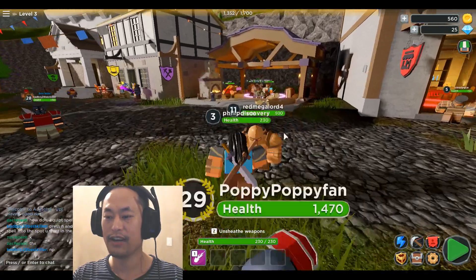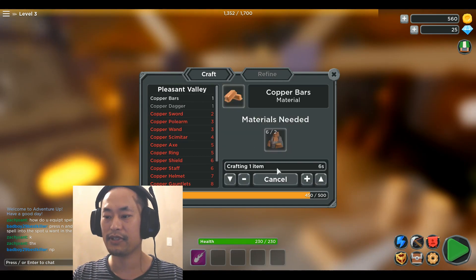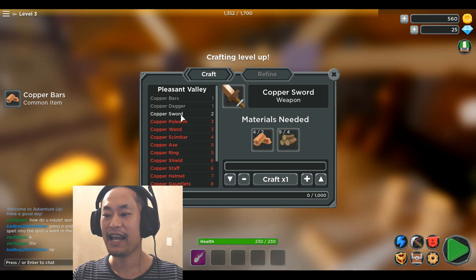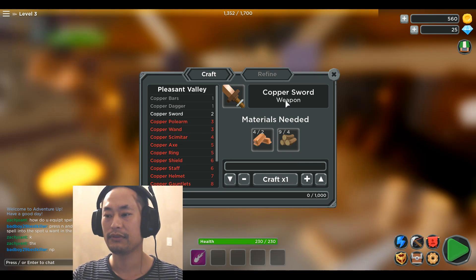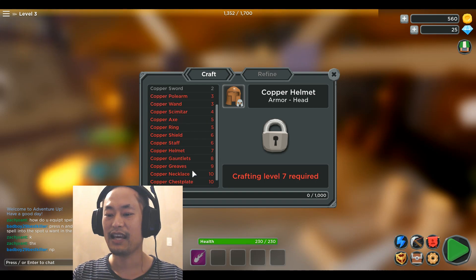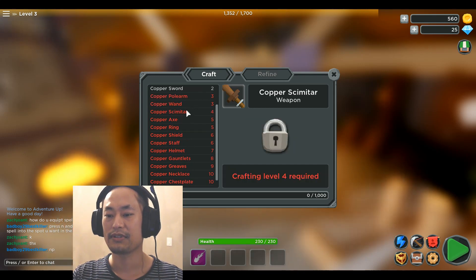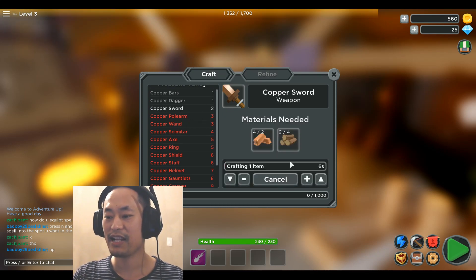We can craft this item. I have level 2 already, I can craft level 3 — the copper sword! What does a copper gothler look like? Let me see. Everything is in copper. How about the smite shell? Smite shell right there — oh it's copper, doesn't look so cool.